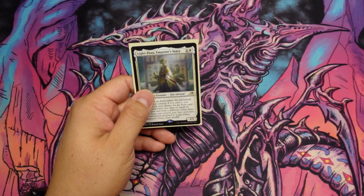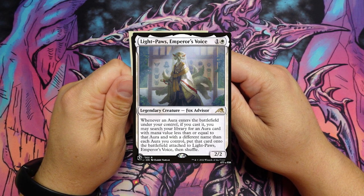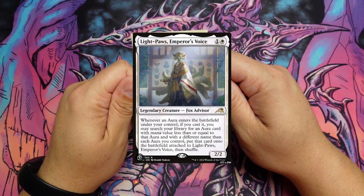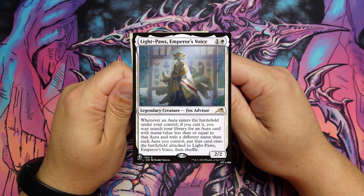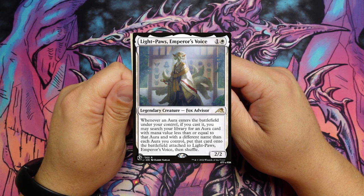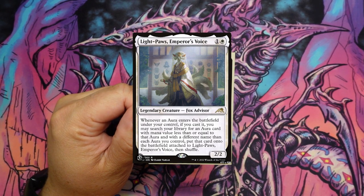This is a very nice one. It's a one and a white legendary Fox Advisor, 2/2. Whenever an aura enters the battlefield under your control, if you cast it, you may search your library for an aura card with a mana value less than or equal to the aura, and with a different name than each aura you control. Put that card onto the battlefield attached to Light Paws, Emperor's Voice, then shuffle. Very, very interesting. Very nice.